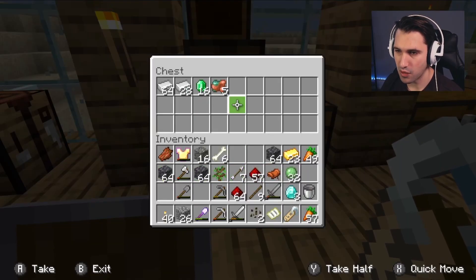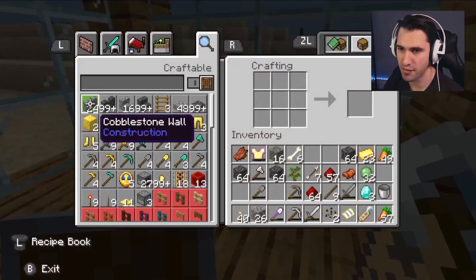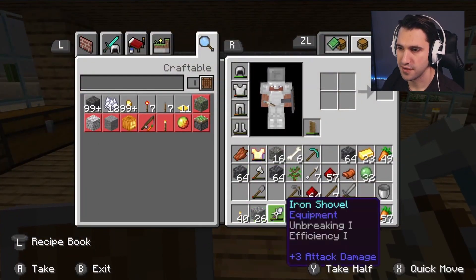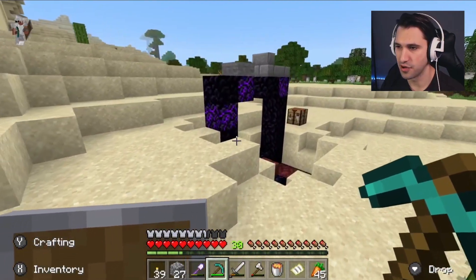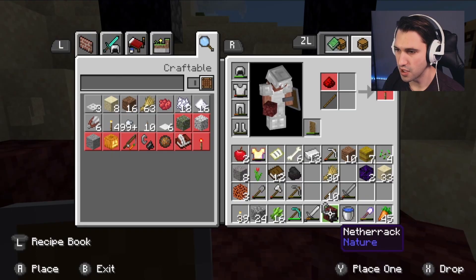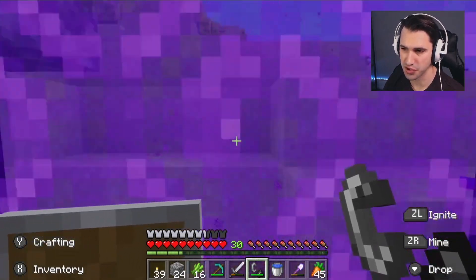What I want to do is find some lava and make another portal, and we want to make a diamond pickaxe. Diamond pickaxe - bam, diamond pickaxe baby! It's been a couple hours and we just got our diamond pickaxe. Okay, big moment here guys - first nether journey on stream, let's go!